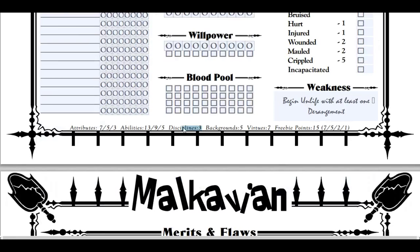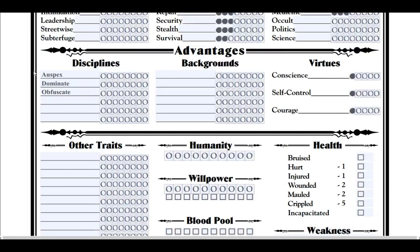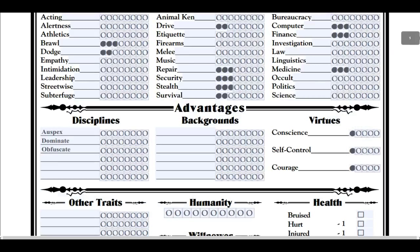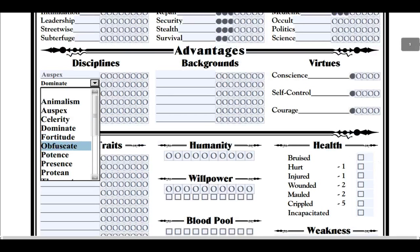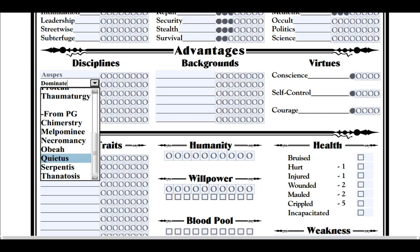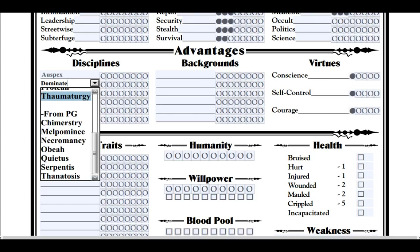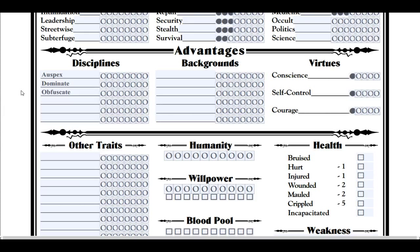Now, disciplines — we have three points. Clan Malkavian starts off with Auspex, Dominate, and Obfuscate. Dominate can also be replaced with Dementia — it must not have been added until the 20th Anniversary version.